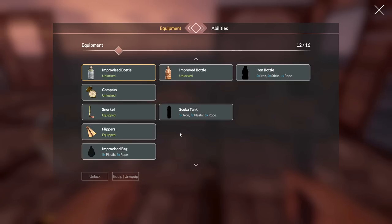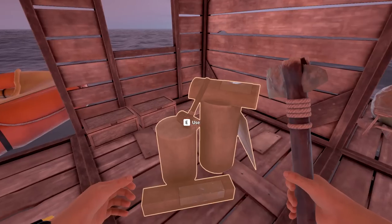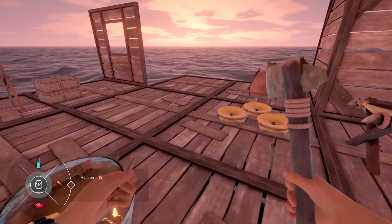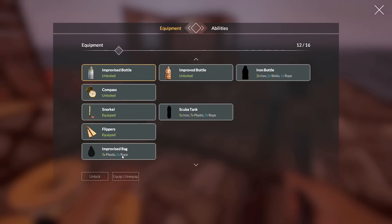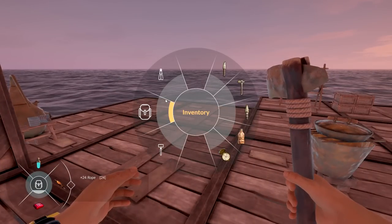That scuba tank would be really nice too. We need five iron — luckily I did find one more of those fine cannons down below and I think we can utilize that. We have seven left of these. Let me check exactly: I need five iron total, which I have. We also need plastics. I have more than enough rope — so much rope. All right, that's great.